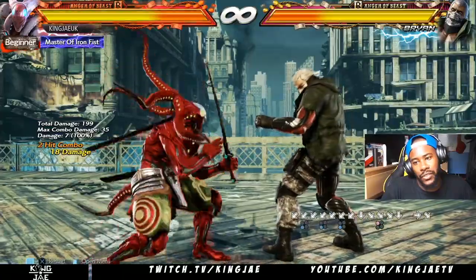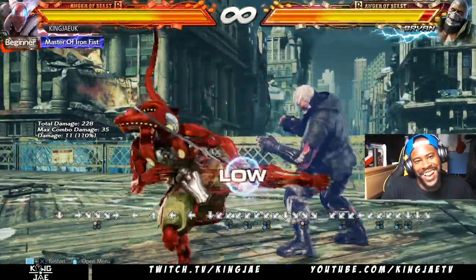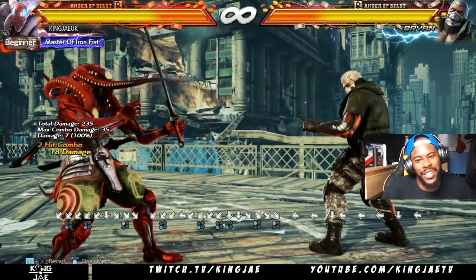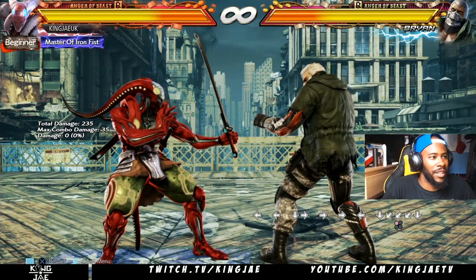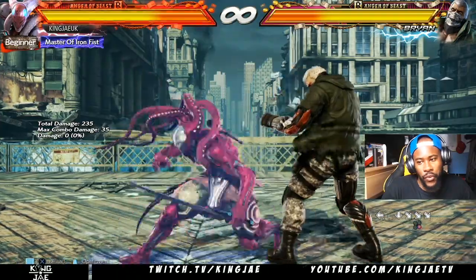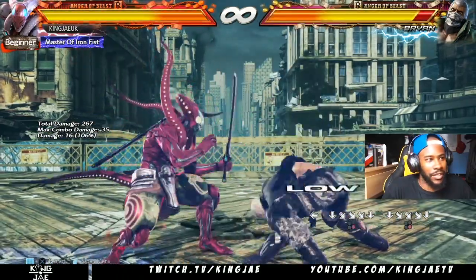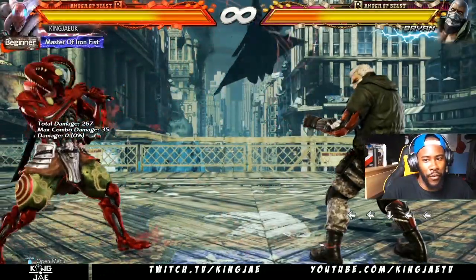I like to do that just to see if people press buttons. I'm gonna get into full crouch — down-forward four is really good, and back two-two is really good for punishing.